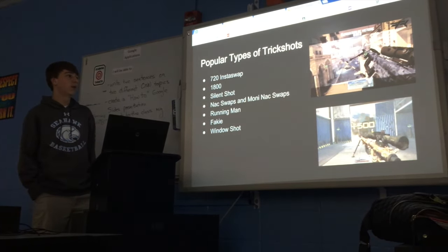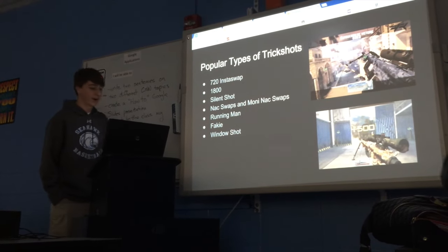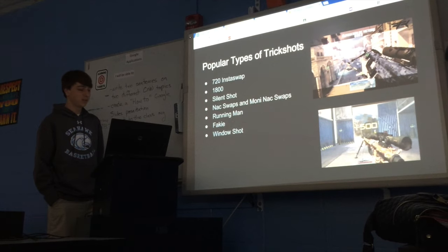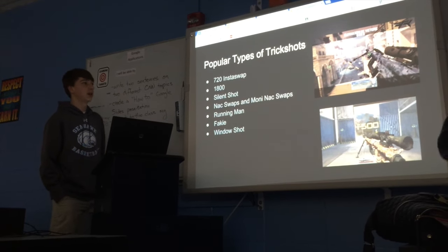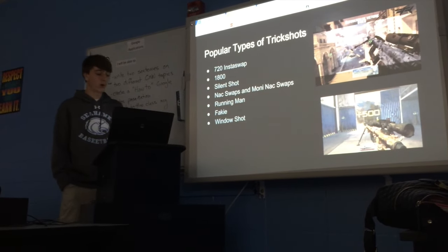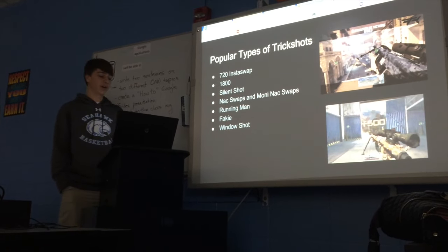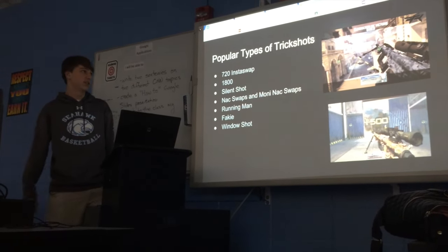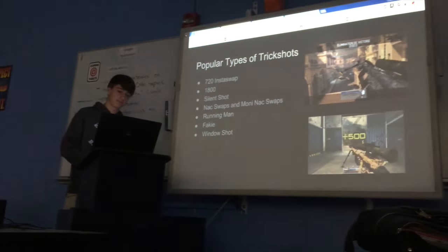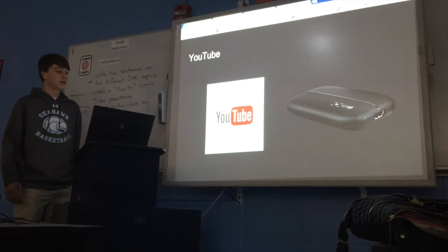That's probably the most complicated one — some people get pretty crazy with those. A running man is pretty simple: you jump, run in the air, and then shoot. A fakie is a 180 one way and then a 180 the other way. A window shot is where you jump out of a window and spin really fast.